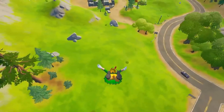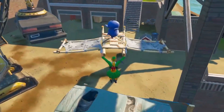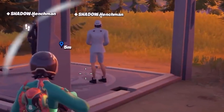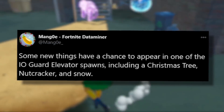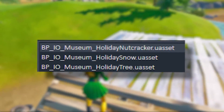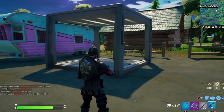For number two, I have a cool little Easter egg continuation. You all know about the IO guards that spawn in a cube around the map. Sometimes you get random things popping up like dinosaurs or the two dancing henchmen. For the holiday season it looks like they've added three new random possibilities: a nutcracker, just some snow, or a Christmas tree. So next time you hear one of those things spawning in, check if you got lucky and got one of the new ones.